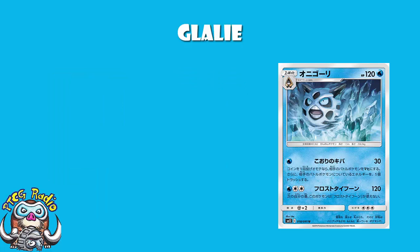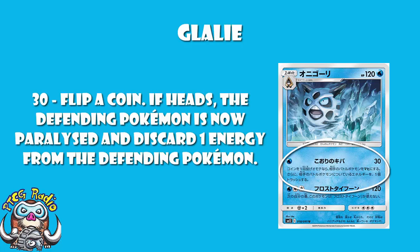I like this. One water energy, 30 damage, flip a coin — if heads, your opponent's active Pokemon is paralyzed. And discard one energy from your opponent's active Pokemon. So you do 30 damage, plus paralysis, plus energy denial. Count me in, ladies and gentlemen.